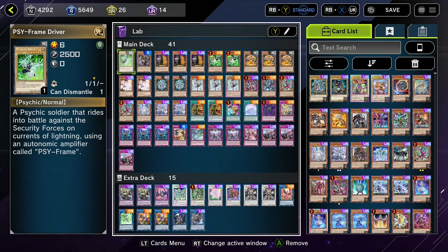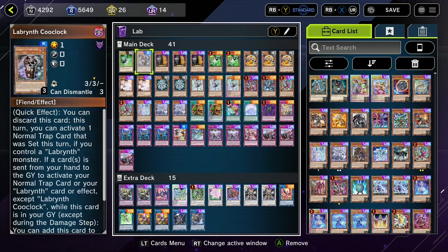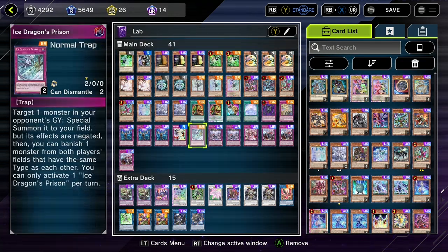Here's the list that I've been playing, found reasonable success with it. I think it hits pretty much every sweet spot of what you want to do with Lab, which is turbo out really powerful removal traps and floodgates.